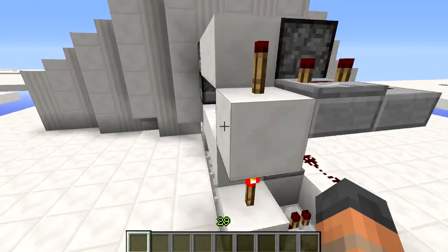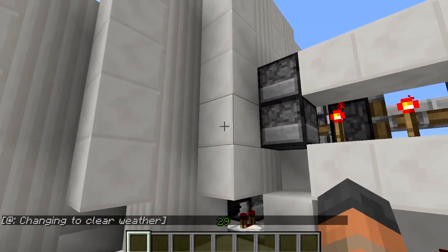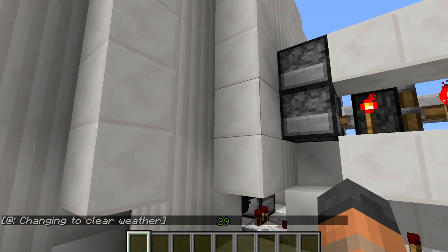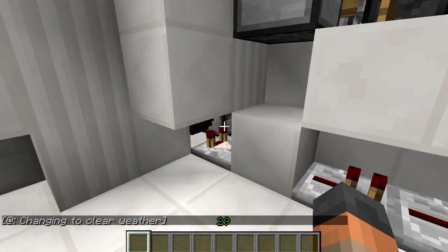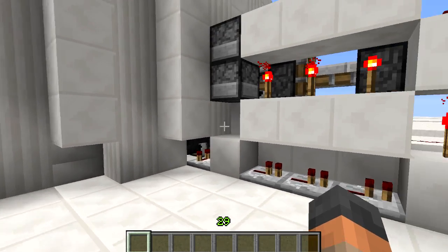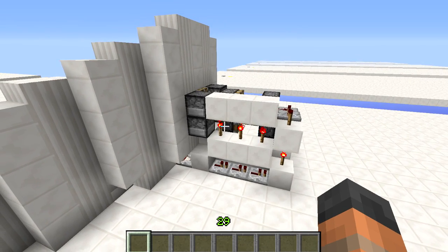That happens so quickly that the pressure plate doesn't have time to depower. When the player gets pushed back out and is standing on the pressure plate again, this block is still powered so the hopper hasn't put the item back into the dropper. When you walk away, the machine will be reset and ready to use again.